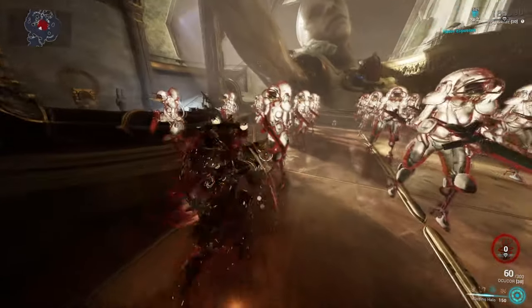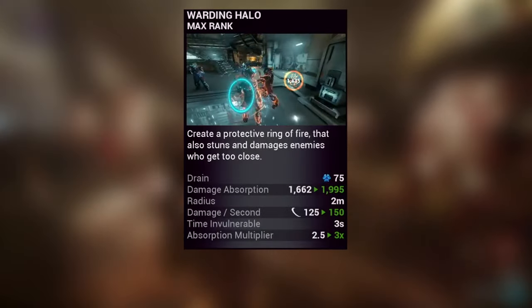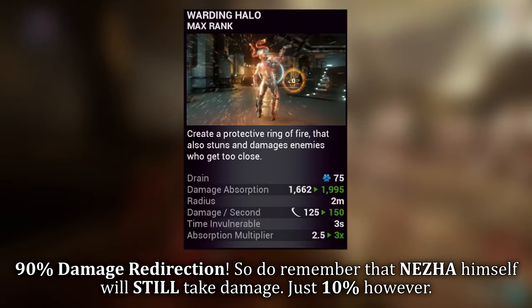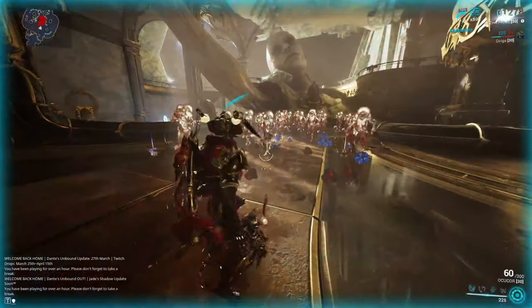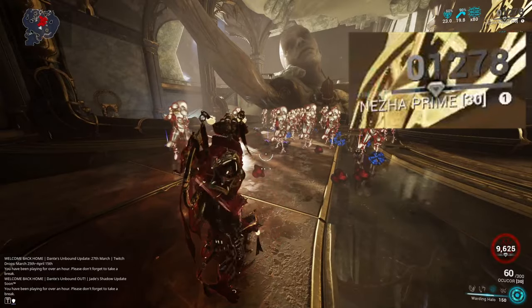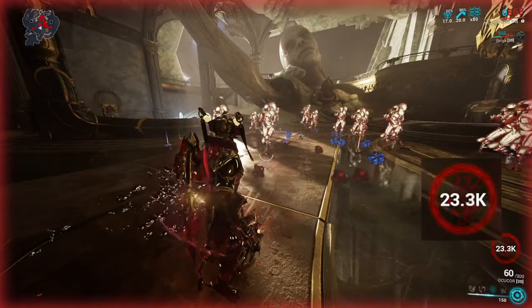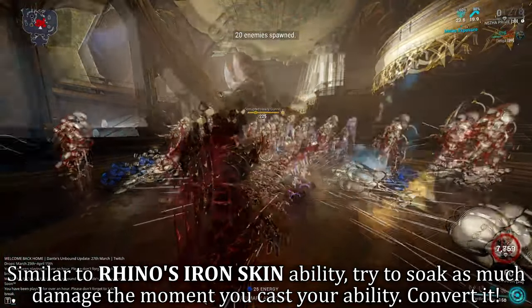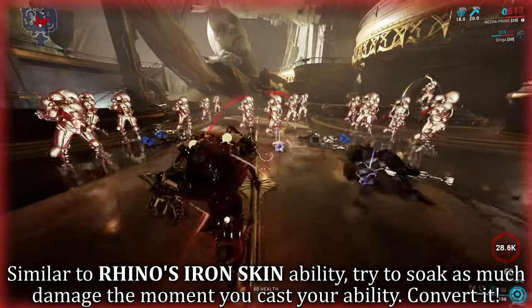Najjar's third ability is Warden Halo. Najjar protects himself with a ring of fire that staggers and damages enemies who are close by. When active, Warden Halo gives Najjar immunity to status effects and provides a 90% damage redirection from Najjar to his Warden Halo health pool. During its initial cast, Najjar and the ring are invulnerable for 3 seconds, so any incoming damage during this period is converted towards the final Warden Halo health pool. Be careful jumping into enemies before casting, as you're exposed beforehand trying to close that gap.